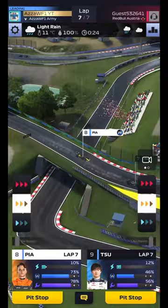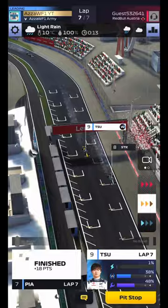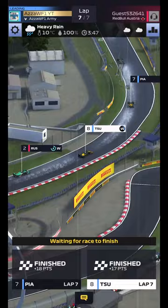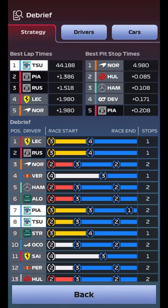Piastri is going to come around to get P7. Tsunoda is up to P9 and gets P8 on the line. So a P7 and P8 - most importantly we do beat the rival with that dry-to-wet race in Japan. Just prepare for that in this series. Looking at the summary, we did a 3-3-1 and a 2-3-2 as the strategies. 35 points is the magic number.